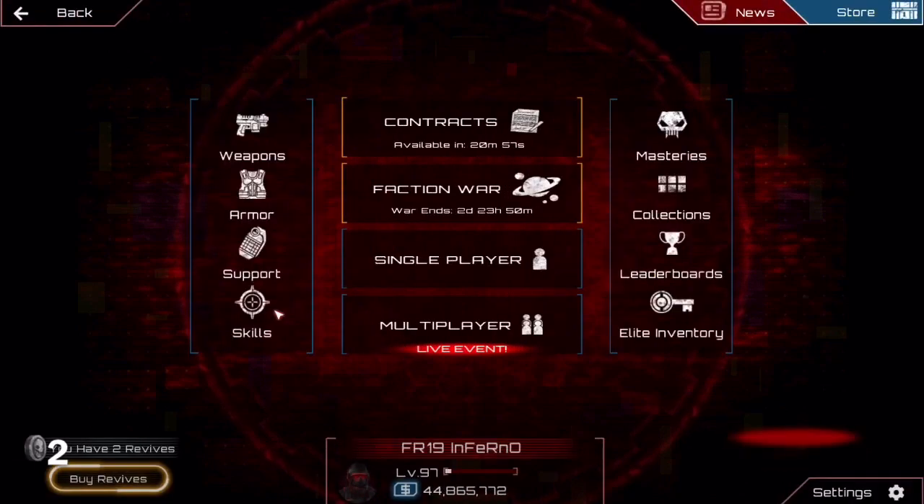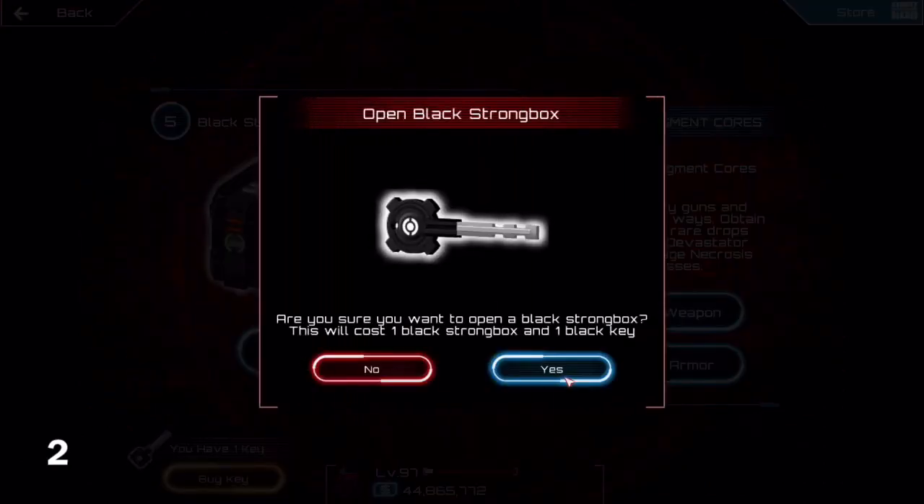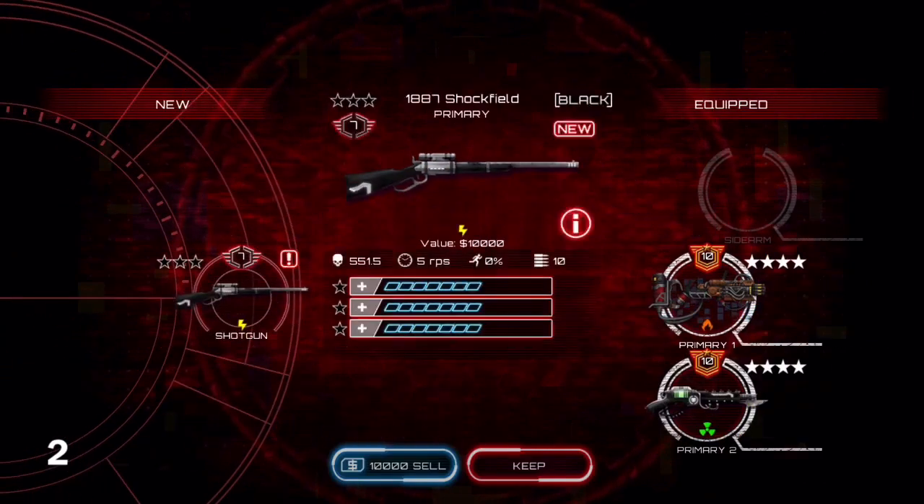Number 2 is to be smart with your black boxes. I suggest not opening them at lower levels. Instead, go into collections and spot a piece of armor or weapon you'd like. Then go to the average drop level of that item and wait until you're that level to open your black box.